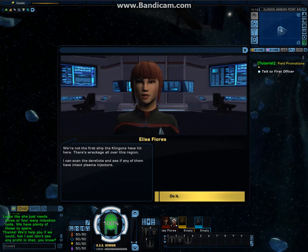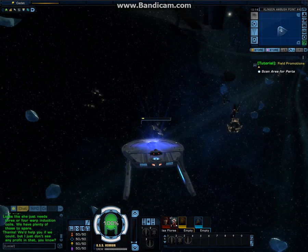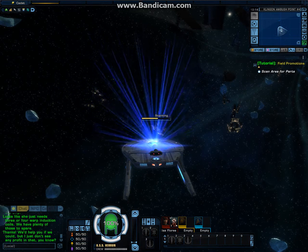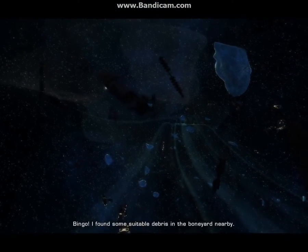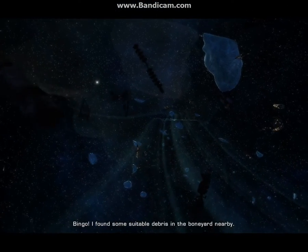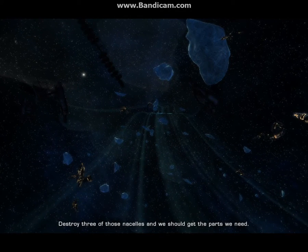We're not the first ship the Klingons have hit here. There's wreckage all over this region. I can scan the derelicts and see if any of them have intact plasma injectors. Bingo! I found some suitable debris in the Boneyard nearby. Destroy three of those nacelles and we should get the parts we need.